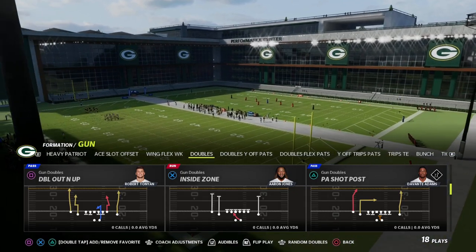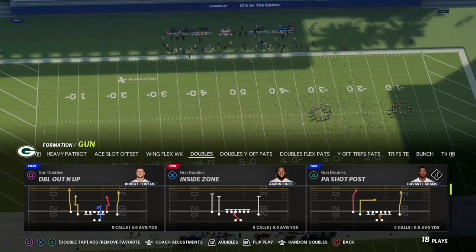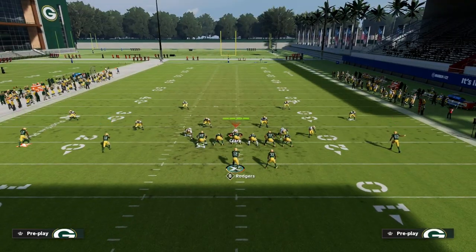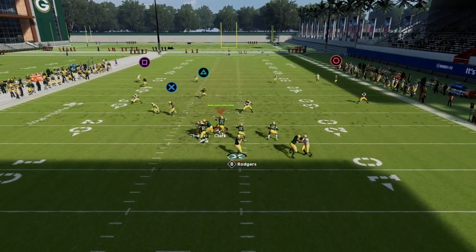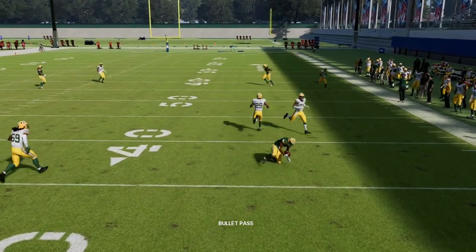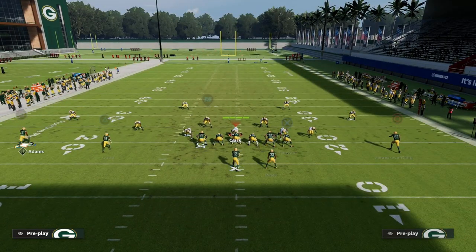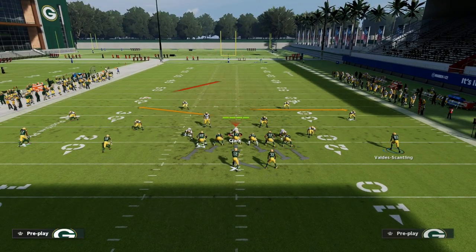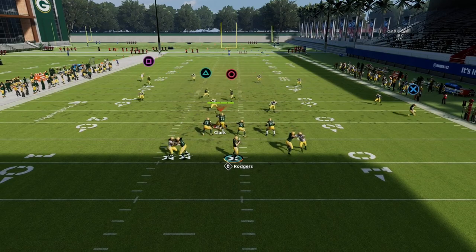PA Shot Post is my base play because it has three of my favorite routes: a deep dig, a deep post, and a deep fade. The setup is really simple — we're just going to smart-route our post, drag our tight end, and snap the ball. What we have is a nice shallow cross series coming across on the right side. You could also go slant-circle and flat the tight end — that's another concept, a variation of this.